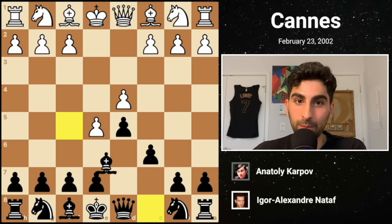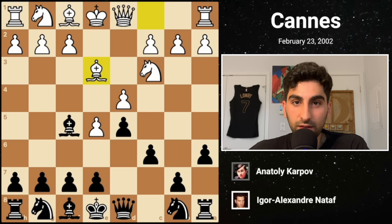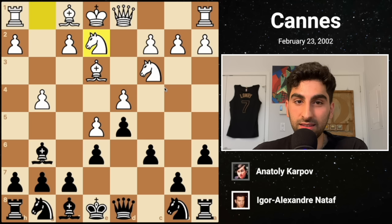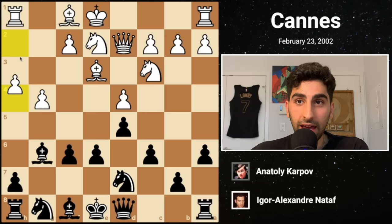The final opponent is Grandmaster Igor Alexander Nataf. He chooses the advanced variation, enabling Karpov to develop his bishop to f5. Nc3 is followed by a3, keeping an eye on b5 in case Black ever pushes the c-pawn. White develops the bishop to d3, and Black plays e6, opening up squares for his kingside minor pieces. B4 is an aggressive approach by White, storming the kingside. Black's bishop is forced back to g6. White develops the knight to e2, and Karpov, feeling cramped, plays f6, trying to break free. White decides to capture, and Black recaptures with the pawn, preparing an e5 pawn break. White plays Qd2 with ideas of castling queenside, and Black continues his development with Nd7.